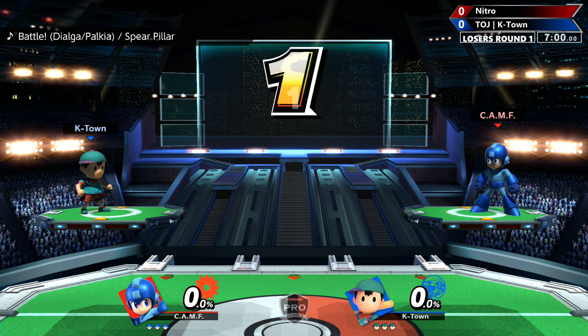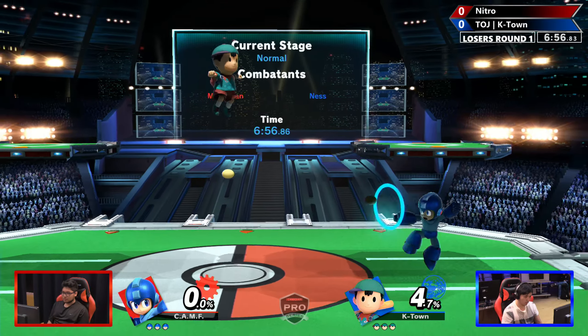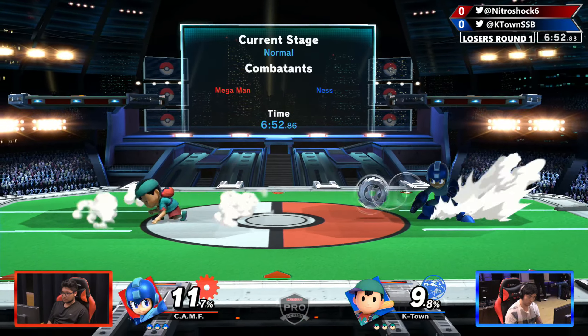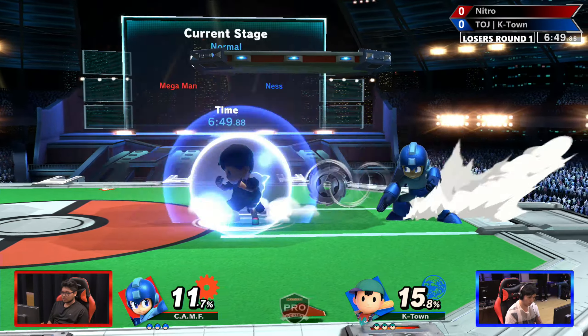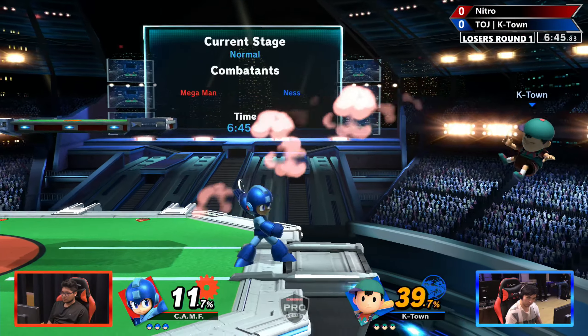Game 1 on PS2 — this is a classic starter. Gonna throw the Leaf Shield right off the bat. Leaf Shield's probably pretty good against Ness, honestly. Ness's jump isn't that fast. Nitro's doing a good job so far, keeping him out.